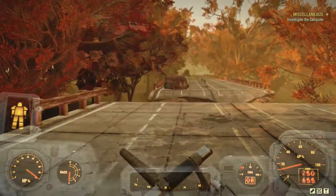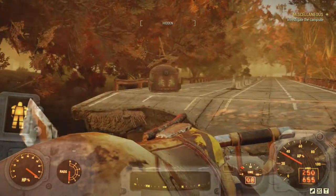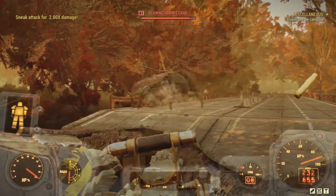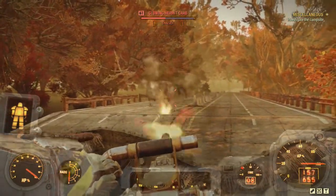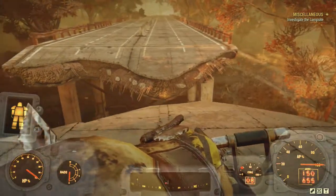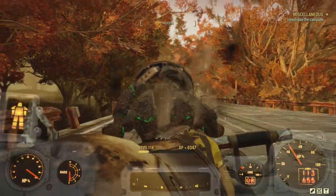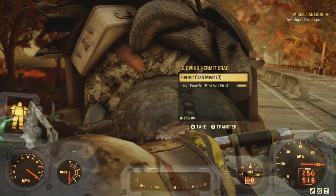We fight a regular hermit crab, crouching and waiting for the spawn. The gun performs pretty well — not as fast as a mini nuke, but solid damage output.